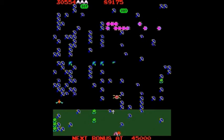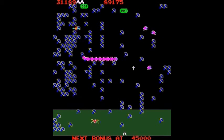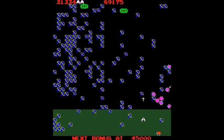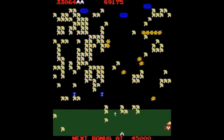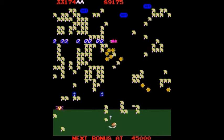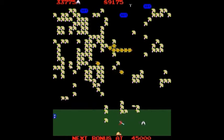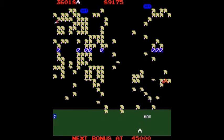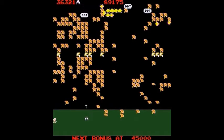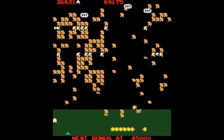Your goal is to destroy the whole centipede and then you'll move to the next level. There I just shot a dragonfly. The mosquitoes fly downward at a diagonal angle. Once in a while, the mushrooms will die and regenerate. Try to shoot the DDT capsules and take out a big chunk of the centipede. There was the earwig that creates poison mushrooms. When the millipede runs into those poison mushrooms, it will drop straight down.